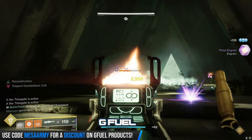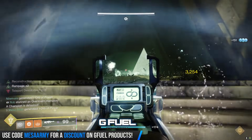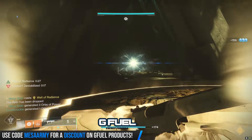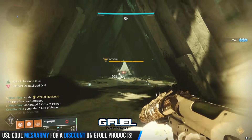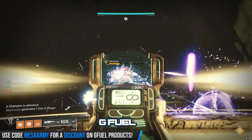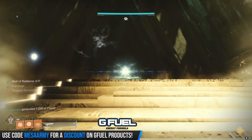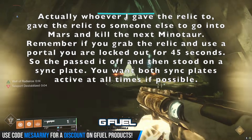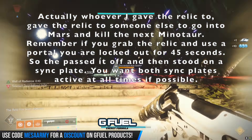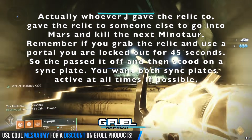You can see that debuff on my screen — Teleport Destabilization. Once you use the relic to go into either Mars or Venus, you can't use it for a little bit. So now I've got my wyvern. When the wyvern comes in, that means on Mars a minotaur has spawned in. Whoever grabbed the relic outside is over on Mars taking down the shield on the minotaur and passing the relic off to someone else who's going to come back out and eventually come into Venus. It's like a back and forth thing.